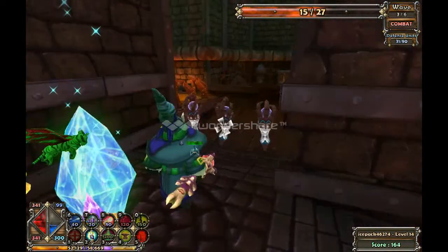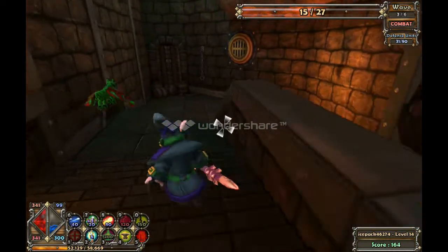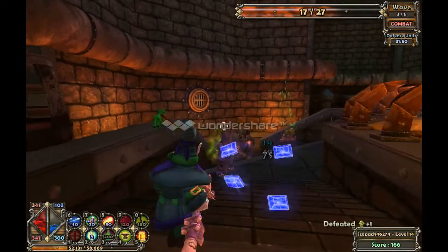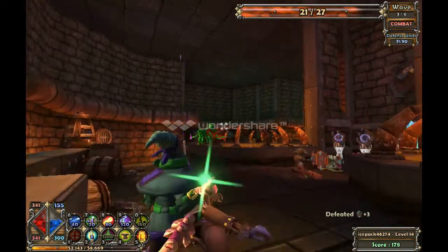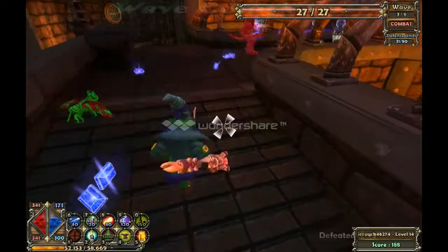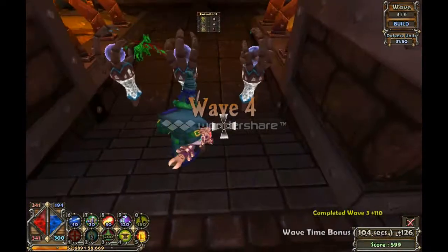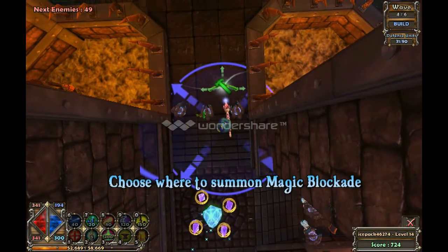It gets really tricky after a while. Depending on your difficulty and the missions, as you progress everything goes up in health. You can get like 20,000 health ogres a few missions after this. These ones are just 6,000 health if I remember correctly. But further on, the max ones have like 100,000 health. So yeah, that's ogres and some general mechanics of the game explained.